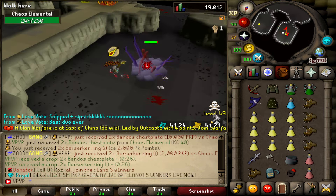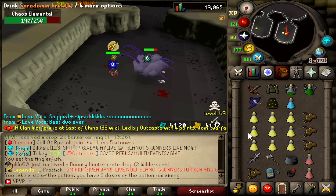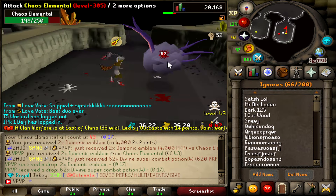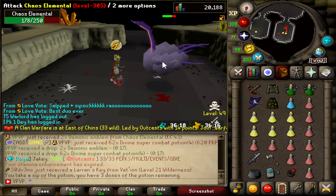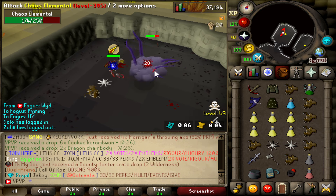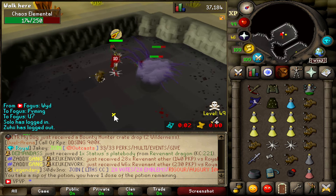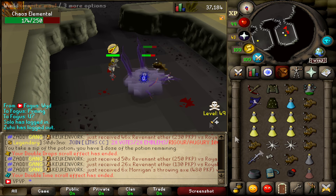Oh my god we got Bandos chestplate! Gonna do one last kill and then after that we'll go bank and see how much we got. We got another demonic emblem — sadly I already have this one so nothing special. We just hit 100kc, and I'm about to finish my last kill of the first hour. Honestly I didn't get much except for that Dragon Warhammer.